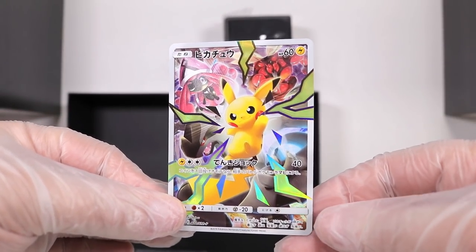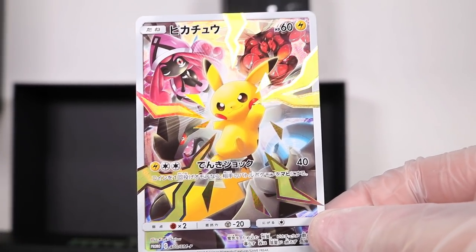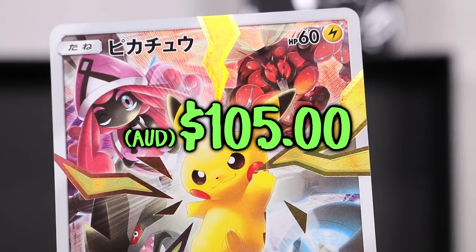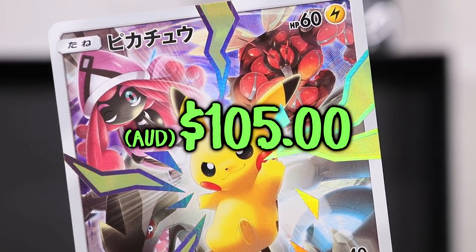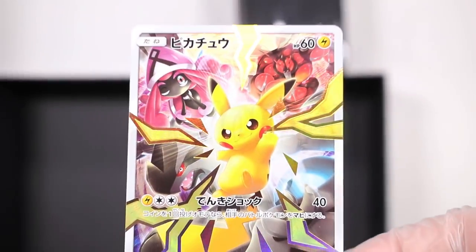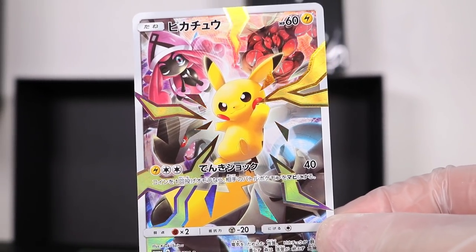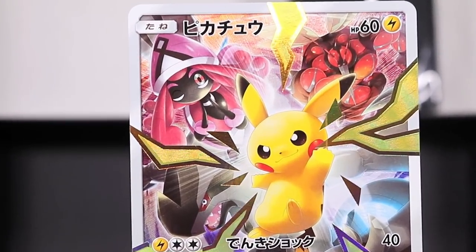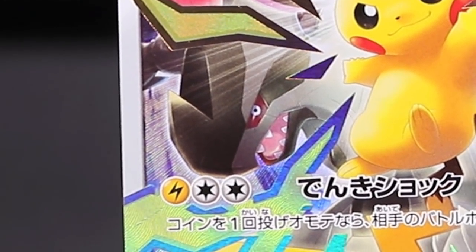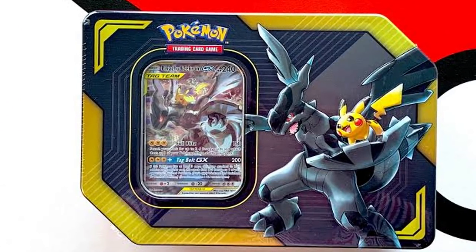Oh my god! What is that design? That is incredible! Look at it! Pikachu. You've got to finish the year on a Pikachu. He has rainbow lightning with the thick border just coming off the border of the card itself as well. Tapu Lele up in the corner. We've got BuzzWall in the background. And we've got a big Zekrom, which I guess is to strengthen their tag team lore.